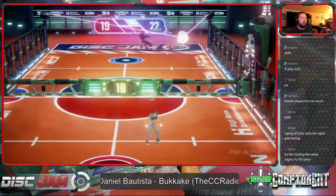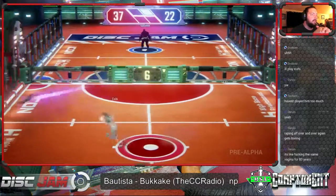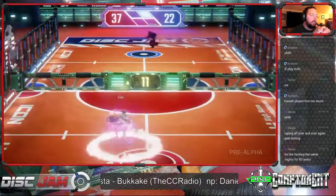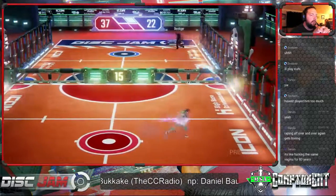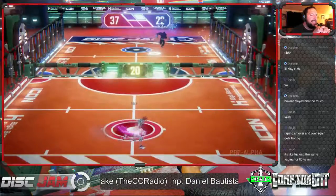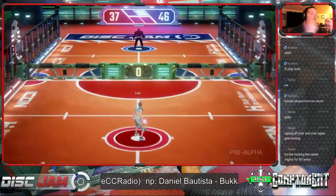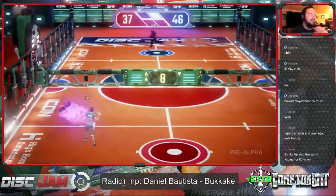Dubin might be our new champion, ladies and gentlemen. But Ishii getting that pure filth, putting him up 37 to 22. Beautiful wall ride picked up by Dubin — right back to the wall ride on the other side, mid-court wall ride. Filth — Dubin picks it up. Another filth — Dubin picks it up again. Hard hop. This juice is extending crazily but Dubin gets it, puts him at advantage. One more disc for Dubin here and he has the match.